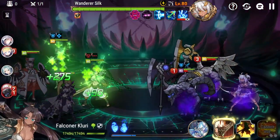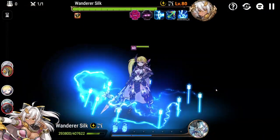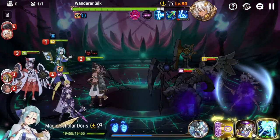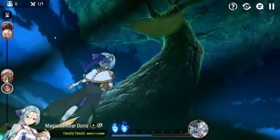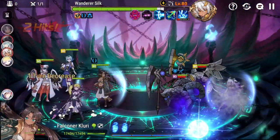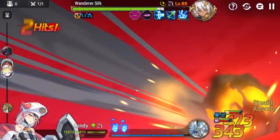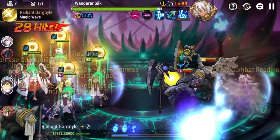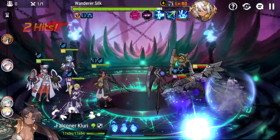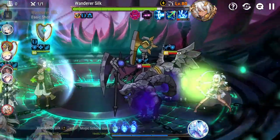That makes Falconer Kluri not exactly the best choice for this composition. I chose her because she gives combat readiness to the team in case Doris didn't have S3 available, provides some healing, and her S3 on paper seems really good — it's a defense break and removes all buffs on Wanderer Silk. On her third turn, if she has one or more buffs, she triggers a guaranteed dual attack; if that triggers twice, she goes into outrage. Falconer Kluri's S3 as a full strip can prevent that.